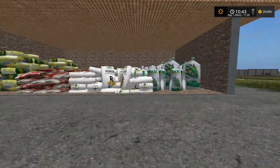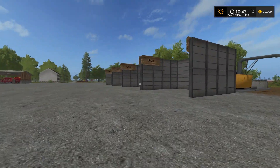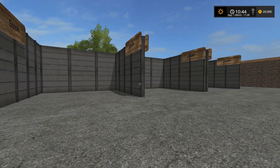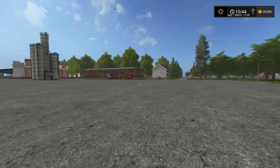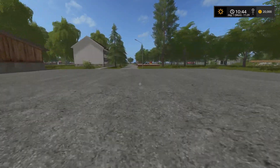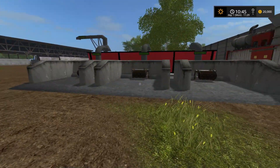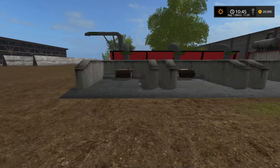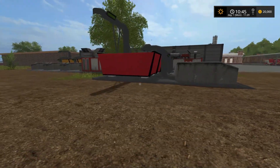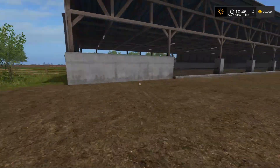We have seeds and fertilizer over here. There's grass, straw and more. We've got mixing stations - I think that's for mixed rations, and this is for pigs. I can hear cattle, so there's cattle on the farm here. And there's a train right on the farm! And there are the pigs. I wonder if we have sheep someplace.